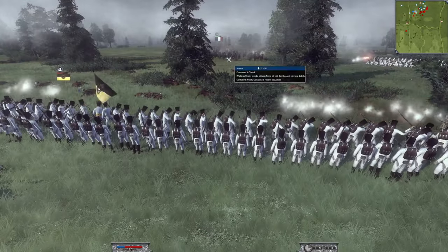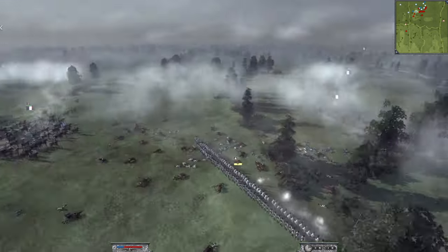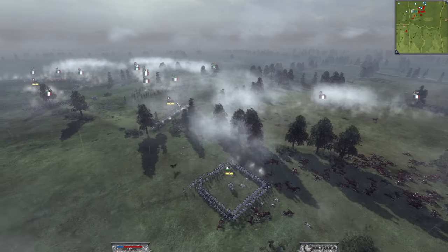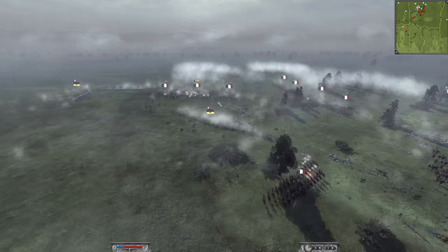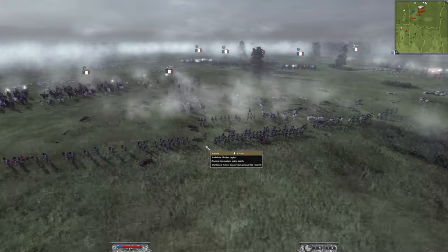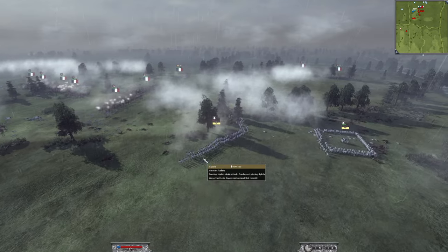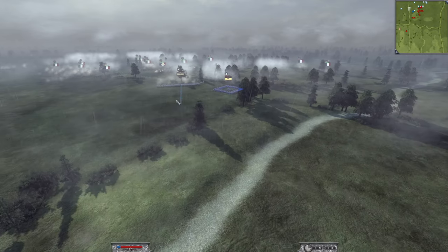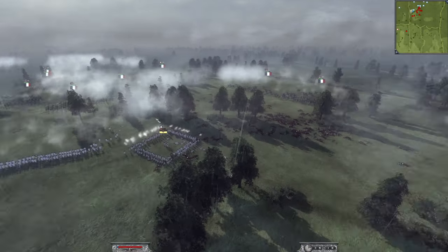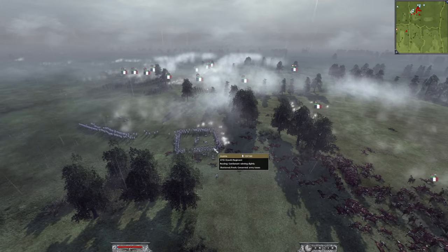These guys get a volley off — just a couple of them. Karl's micro is very strong: he'd already micro'd them away, then moved everyone within one tight block. Even the Archduke Charles Legion, still with 98 troops, is routing — quite embarrassing. One shot in the back and units route. When your general dies, it's all over.